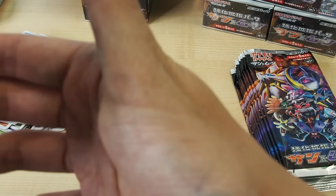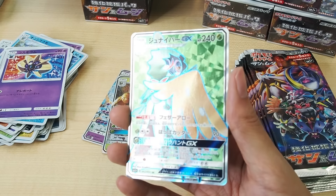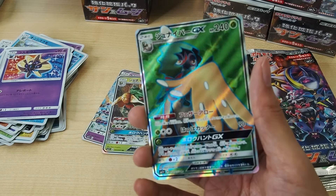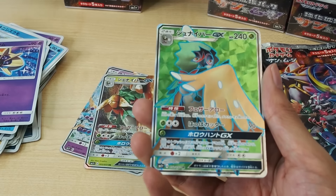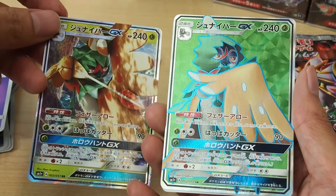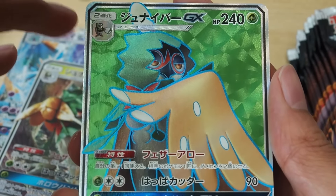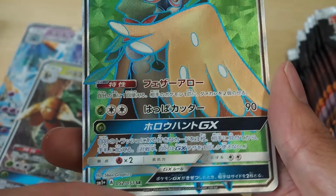Cosmog — oh, secret rare! Secret rare Decidueye! Oh my god, this is the first secret rare! Even though it's not a hyper rare, it is still a secret rare and the green actually looks quite nice. It looks so much better than the original. The original has wings shooting something, but this one looks mean — this one looks bad, like it's thinking. The green color looks really nice.